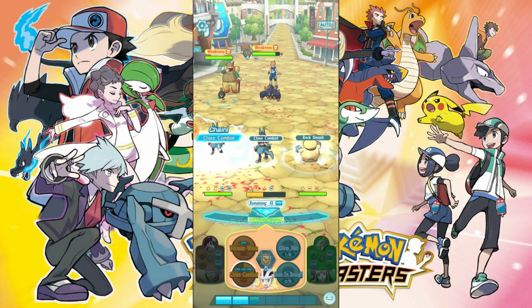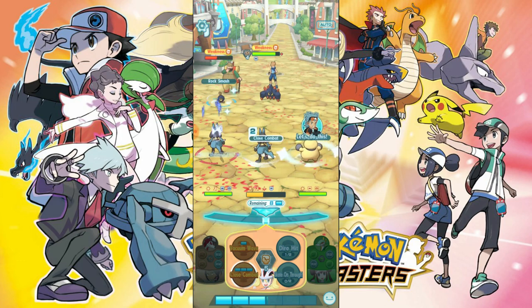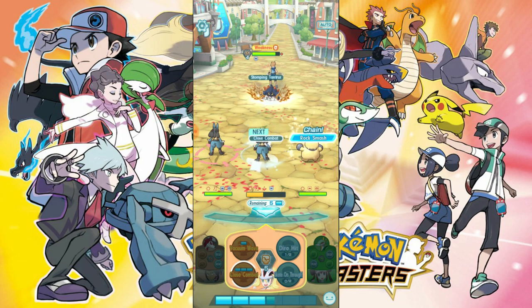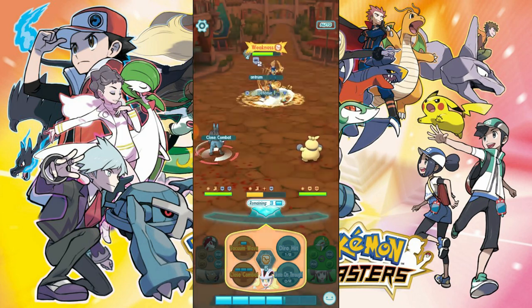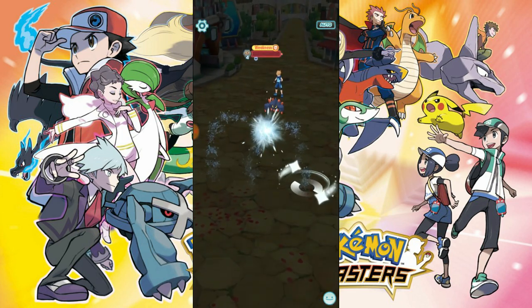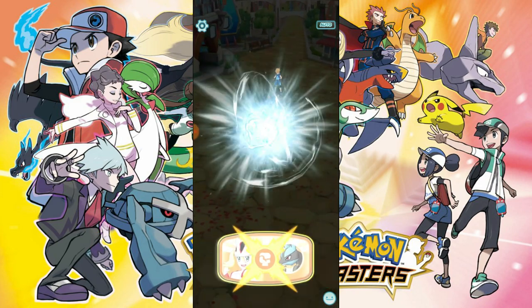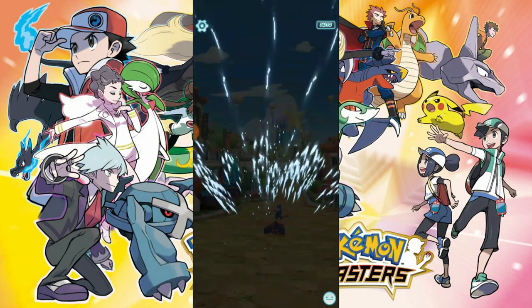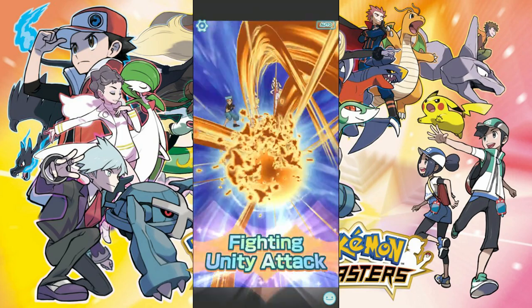Maybe we should start targeting Tyranitar — I feel like Tyranitar is about to come out. Come on, one more attack. If we can get to Tyranitar we'll use our unity to finish it off. There's a Makuhita on the side... oh, that's a shame. This thing is super strong, but I like the idea of using the unity move on Tyranitar before it can do any damage.